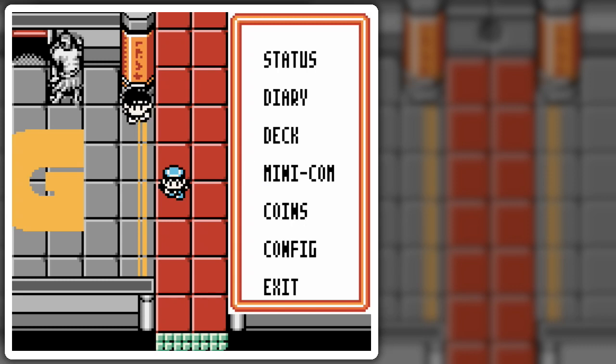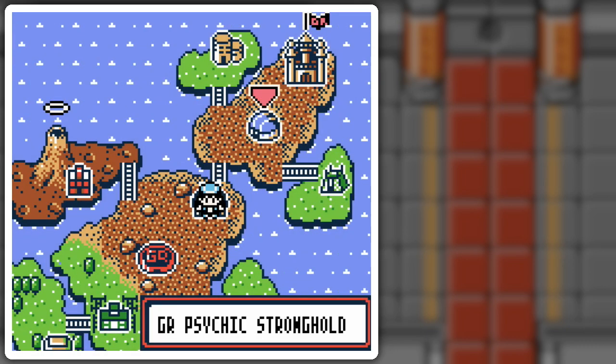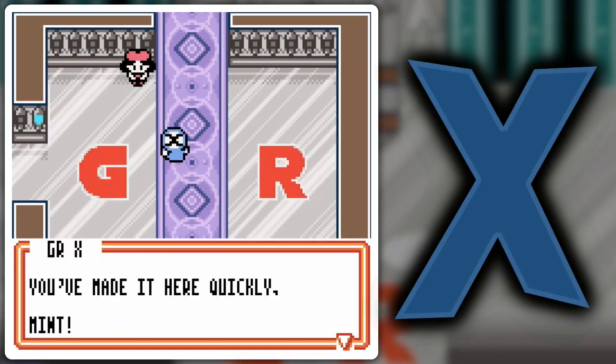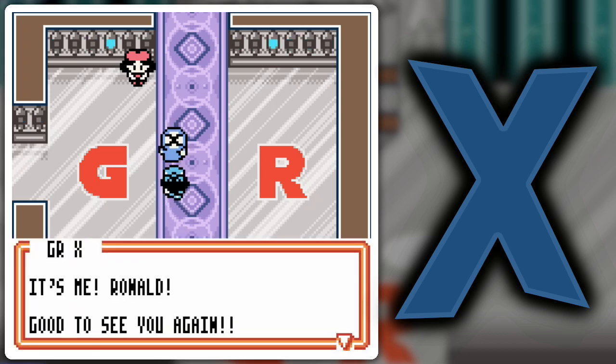We're good for now, I think. If not, I'll have to find the transcript or something. All right, so we're coming over to the Psychic Stronghold after cleaning out our mailbox. 'You made it here quickly, Mint. It's me, Ronald. Good to see you again.'